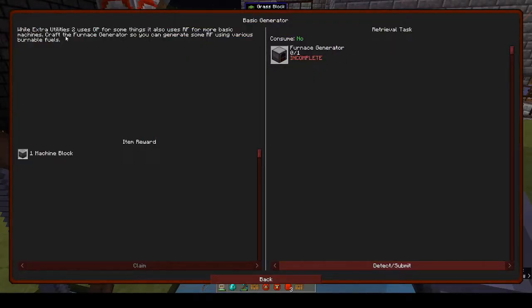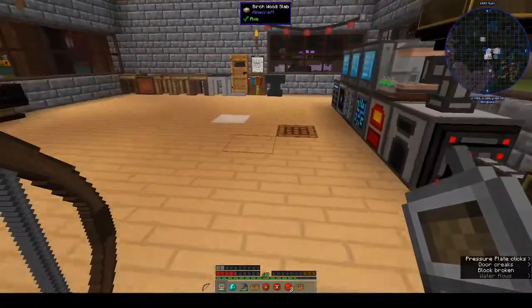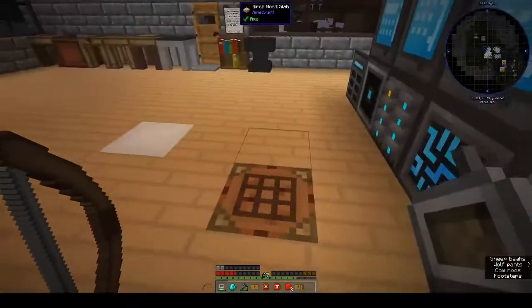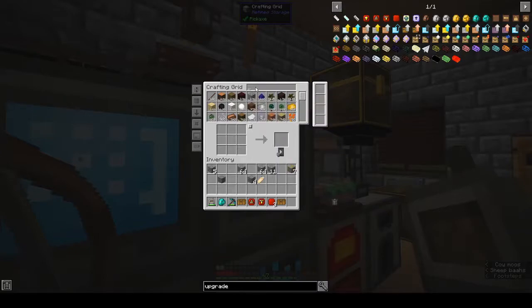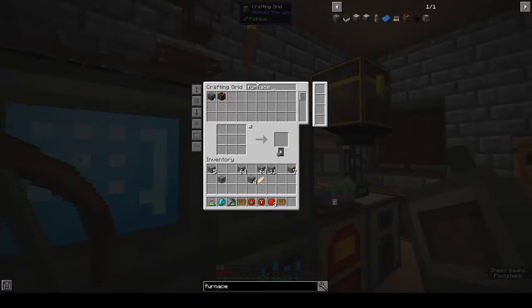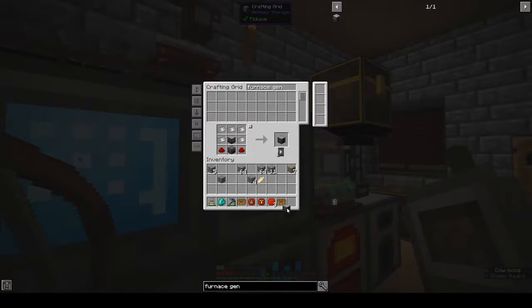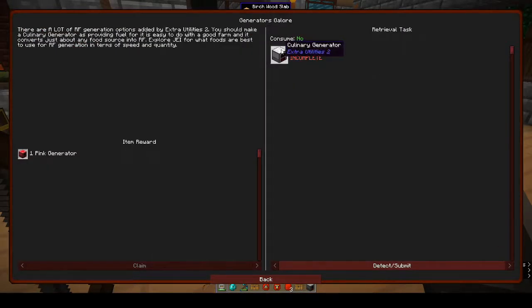Extra Utilities 2 uses GP for some things and also RF for more basic machines. Craft the furnace generator so you can generate some RF using various burnable fuels. We already have a generator because I made the furnace generator to power our refined storage system, so I'm not going to take this out. We can craft another one - we need iron, redstone, a furnace, and a machine block. There's the furnace generator, and we get a machine block.